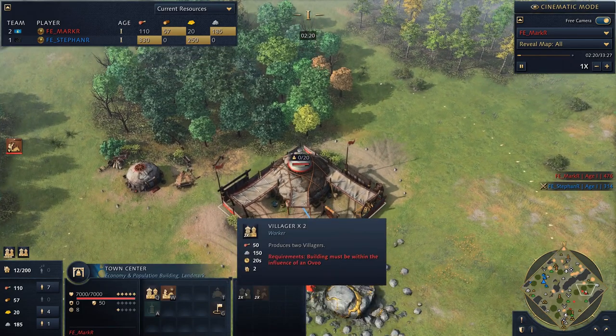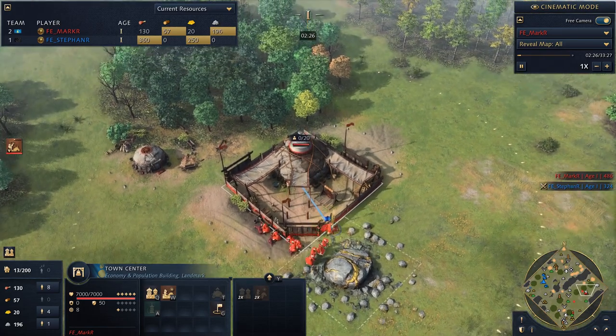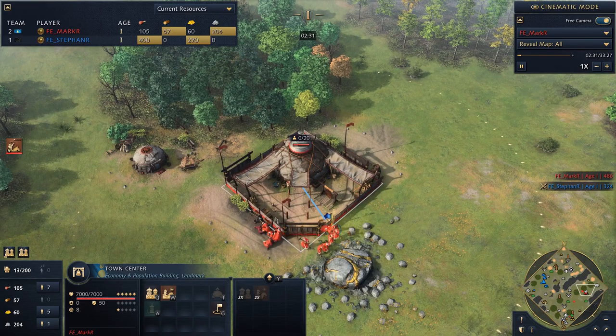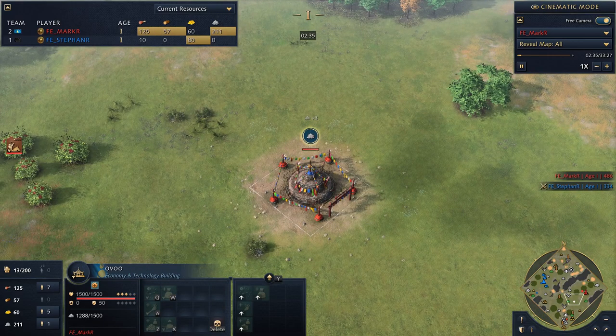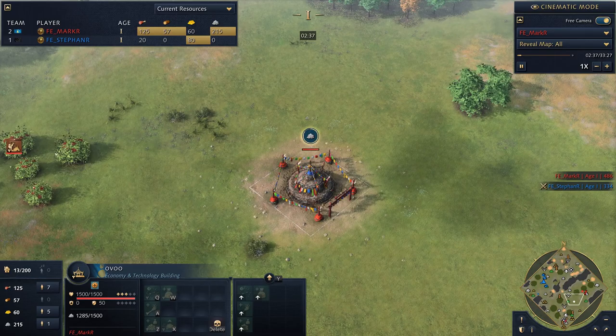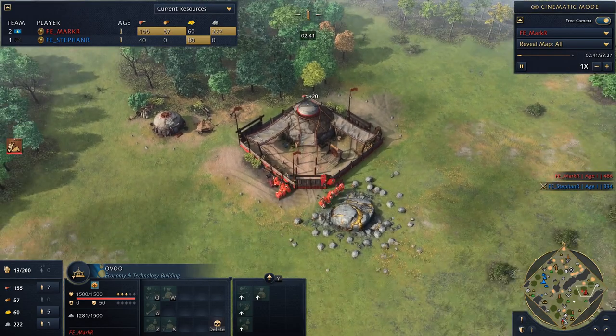It's worth noting that the Mongols cannot gain stone any other way through normal means — they can't mine it with villagers, can't trade for it at the market, and can't even be sent stone by teammates. They're really relying on the Ovoo. But there are other ways to generate stone later on through landmarks and through trade, once they do some special techs.